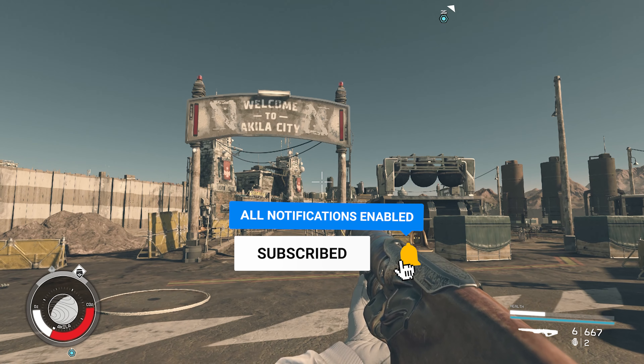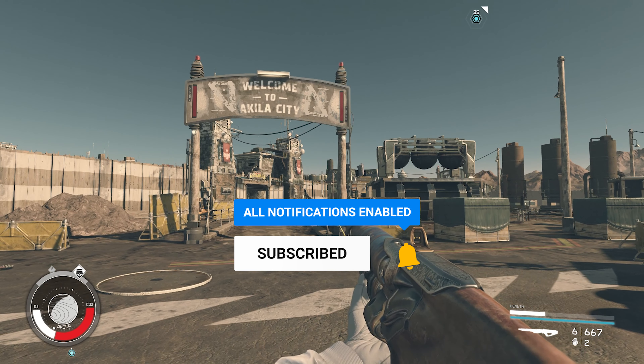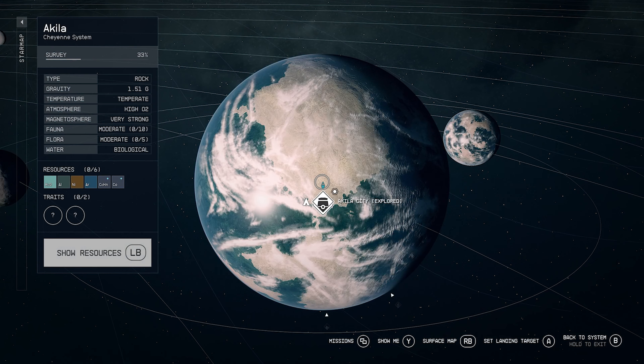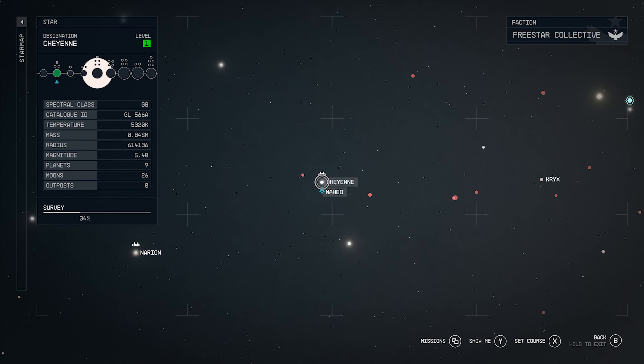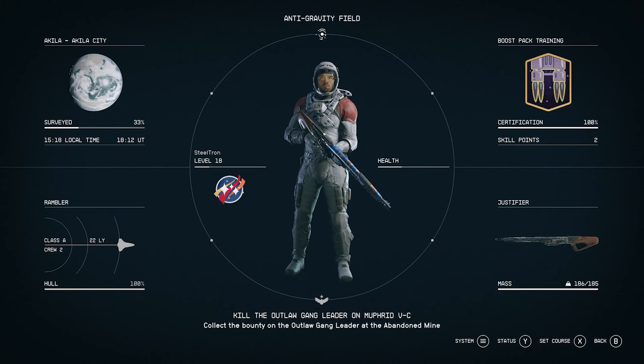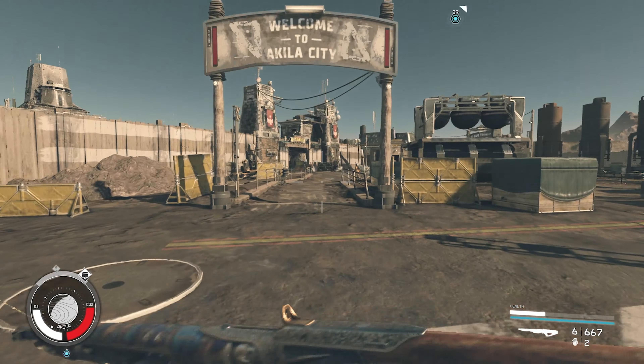Where you need to go is Aquila. Let's go inside the menu and show you where exactly Aquila is if you do not know. Aquila is located in the Shaya star system, as you're able to see. Once you come in here, all you have to do is walk in.